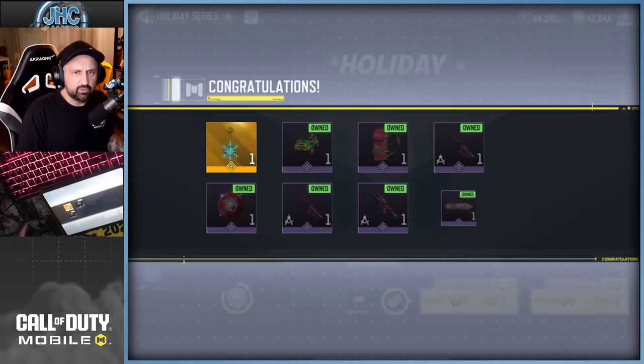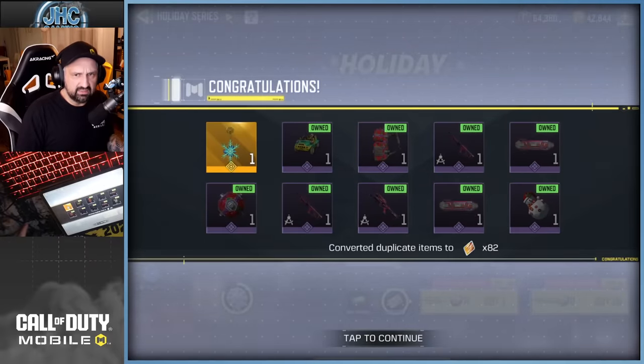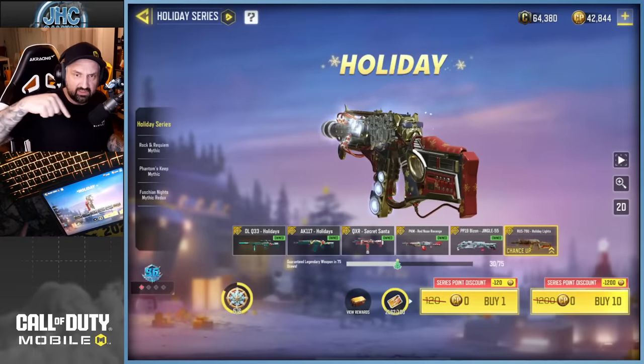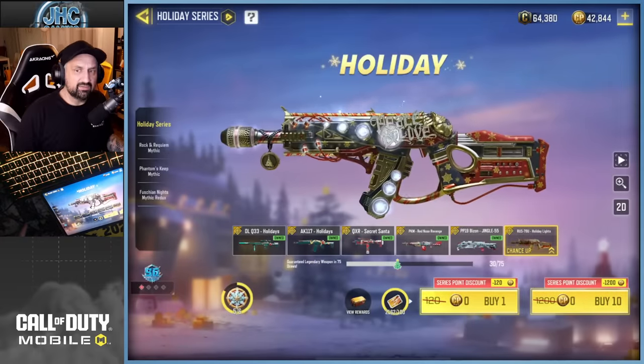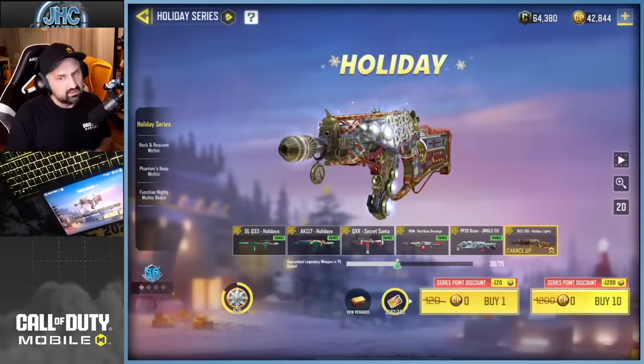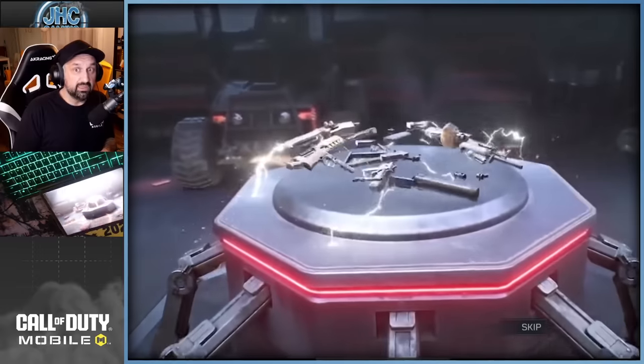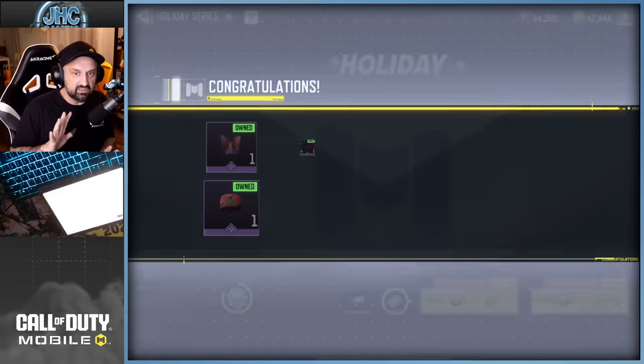Still getting dupes — was that a charm? Yeah, I think it's a charm, everything else is a dupe. We're at 30 now — at 75 we get a legendary, so we'll be more than halfway. The Halloween series was really lucky for me, I don't expect a legendary right now.